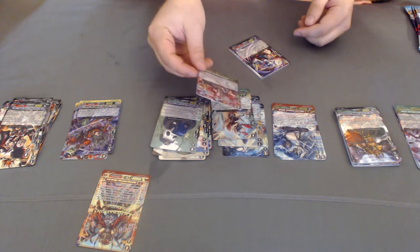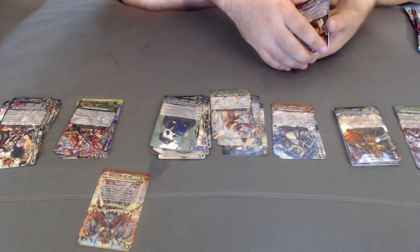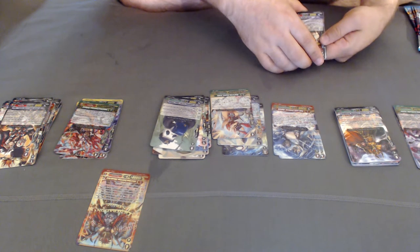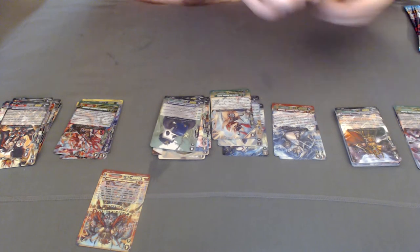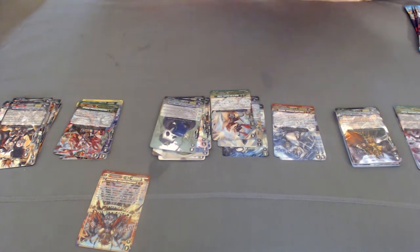Another double rare — Murakumo, that's the G Guardian. When your rear guard is attacked by an opponent's vanguard, choose one of your rear guards and move it. That's actually an interesting one.